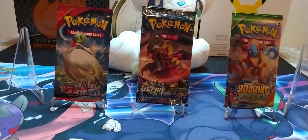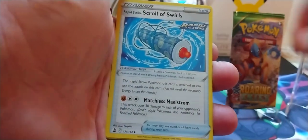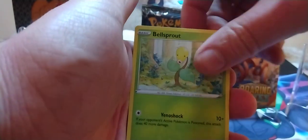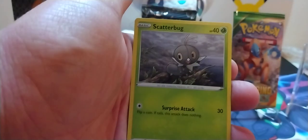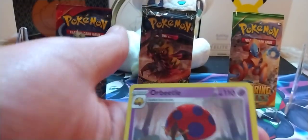Code card for y'all. We got four to the front. Starting with a Darkness Energy, Rapid Strike, Scroll of Swirls, Cacturn, Rapid Strike Energy, Billsprout, Electrobuzz, Gilgar, Hone Edge, Scatterbug, Reverse Holo Cubone, and a Holo Orbeetle.